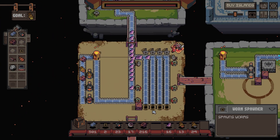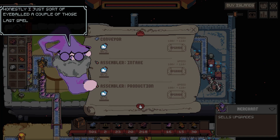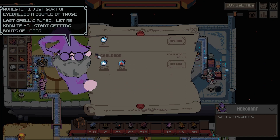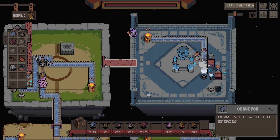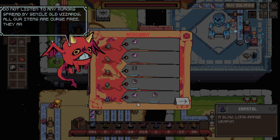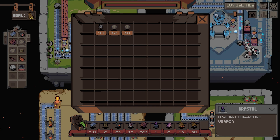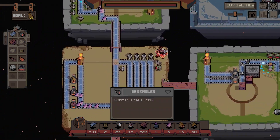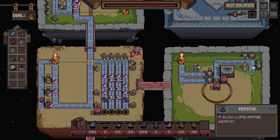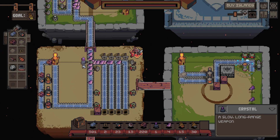Cauldron okay. This guy is now able to sell me a crystal. Crystals - where is that crystal? A slow long-range weapon. Oh, what does this do? I'm kind of curious what the crystal does.